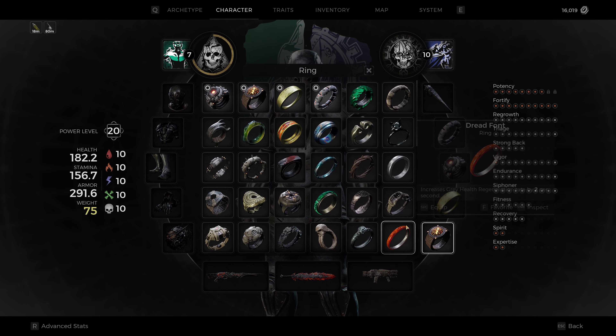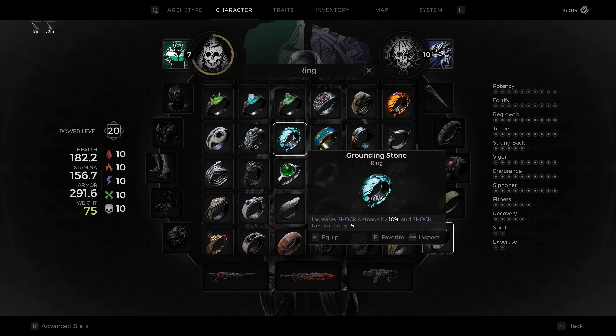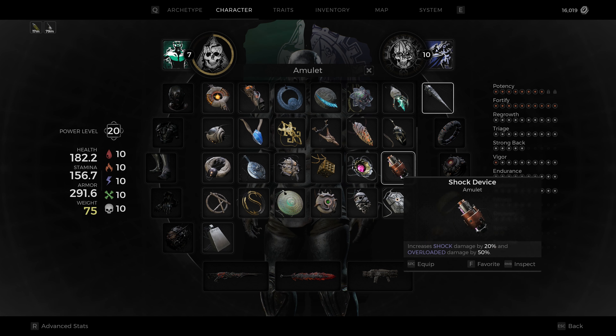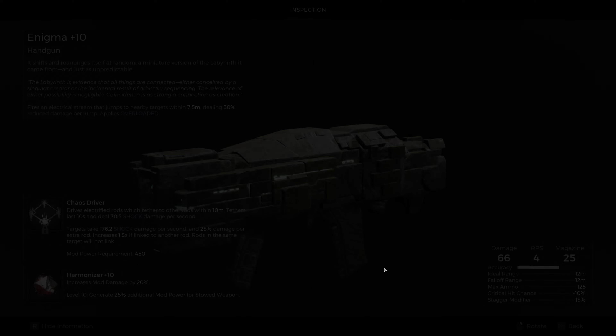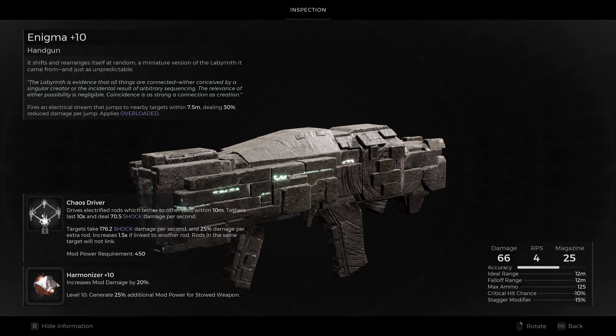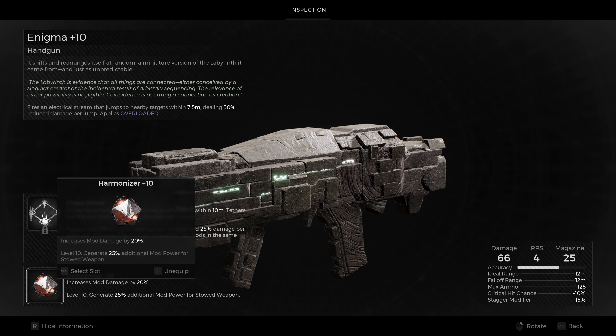A few things that you can do to make this even easier: there's a ring that increases your shock damage, so you can equip that. There's also an amulet that increases your shock damage, so you can equip that as well. You can also equip the Harmonizer Mutator, which increases your mod damage. But again, you don't need those — if you're able to attack the boss with about 3 or 4 tethers, you're going to kill him before he can phase.